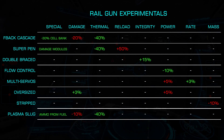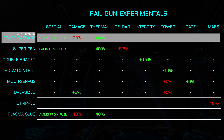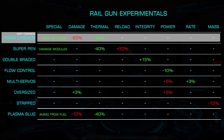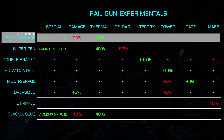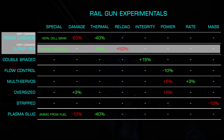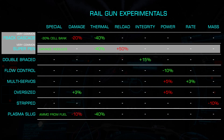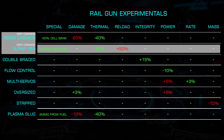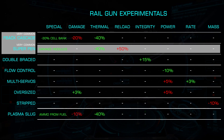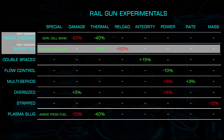Starting with one of the most popular, Feedback Cascade — this experimental dissipates 30% of a cell bank's energy if struck during the spin-up time of the bank. This comes with the added benefit of a 40% thermal reduction at the cost of 20% of overall damage. Super Penetrator munitions are capable of penetrating hull and damaging all internal modules along the trajectory of the shot, making them extremely useful for attacking specific internal modules such as frame shift drives and power plants. This also offers a 40% thermal reduction, however it increases reload time by 50%.